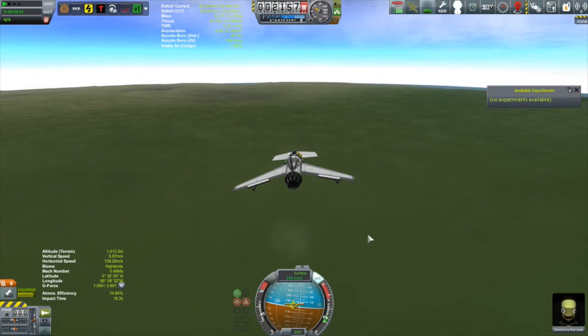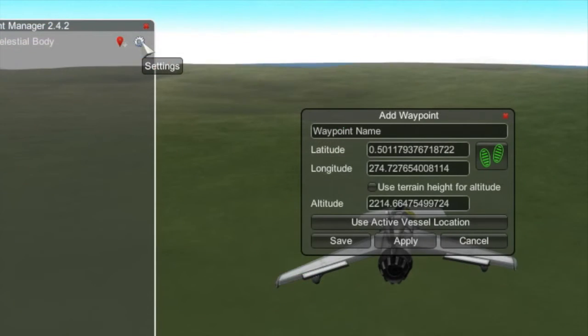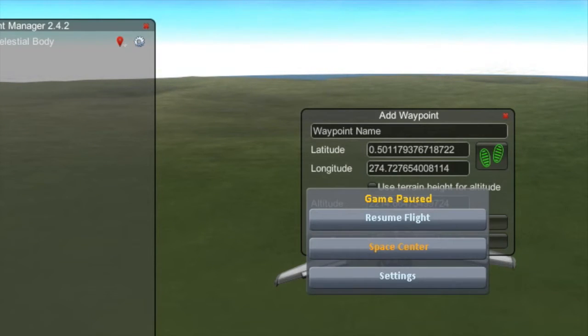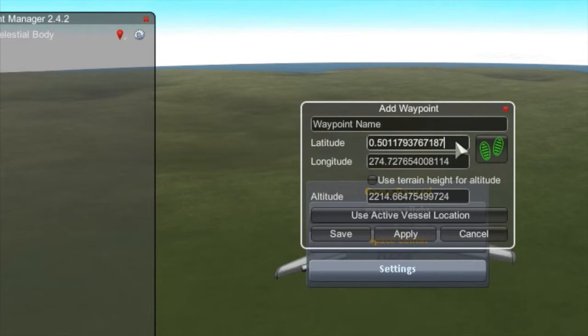Let's check out the Waypoint Manager mod. Last episode I was trying to see if there's a way to get the Kerbal Space Center up as a waypoint. What's this button? 'Add a waypoint' - oh my goodness, you can just put in the longitude and latitude and make a waypoint! I ended up looking up the longitude and latitude of the Kerbal Space Center, and had to do a little bit of converting minutes and seconds of angles to decimal points, but it wasn't too hard to figure out.